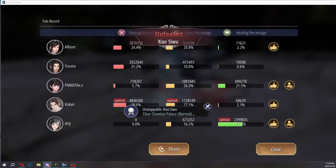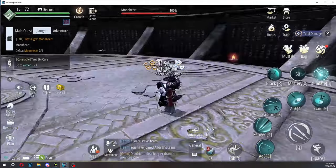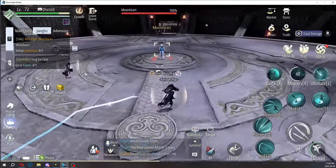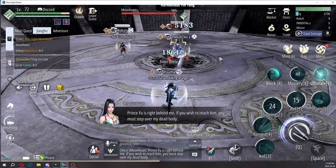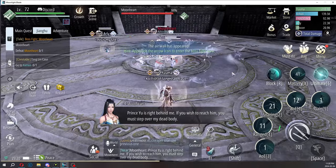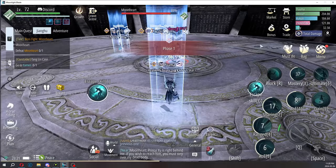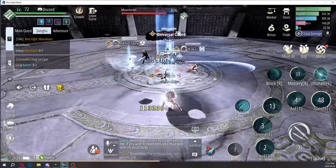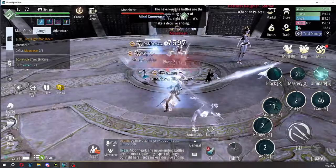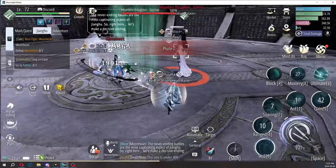That was very quick — that's the second boss, hopefully that helped. Third boss is very easy. When I did this with my girlfriend it was super fast. Whenever she spawns her puppet, focus down the puppet. Just focus her summons and you're good to go.